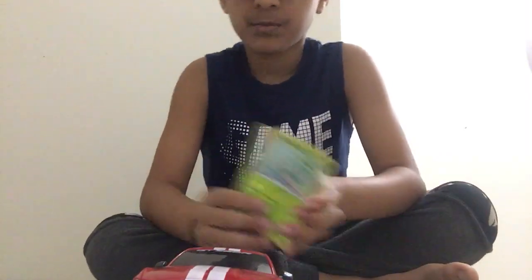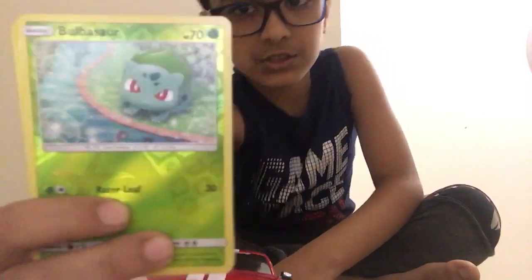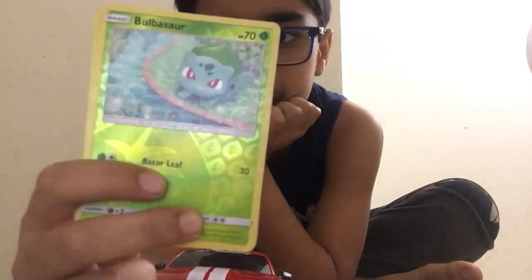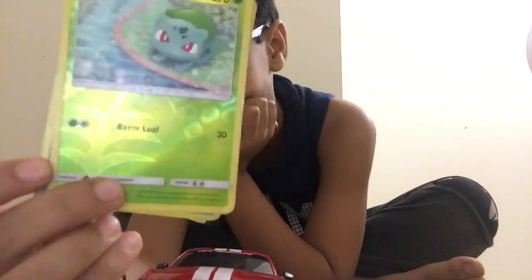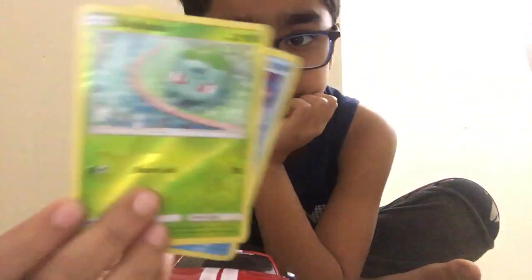First off, I'm going to show you really quickly Bulbasaur. So Bulbasaur, it's a grass type, has 70 health, he does leafing and does 30 damage. He dodges one time, he's weak, but he's cute.